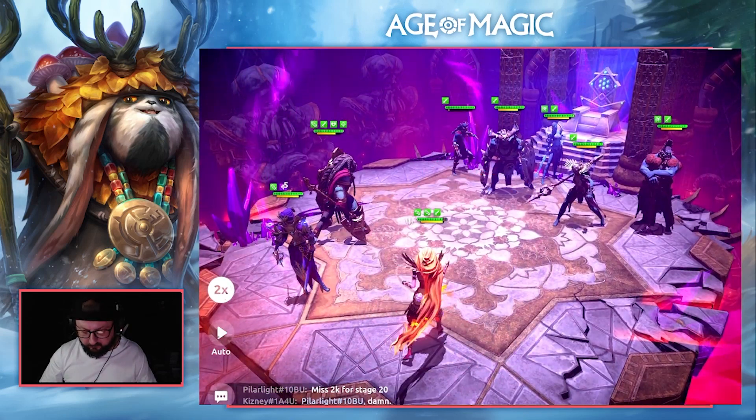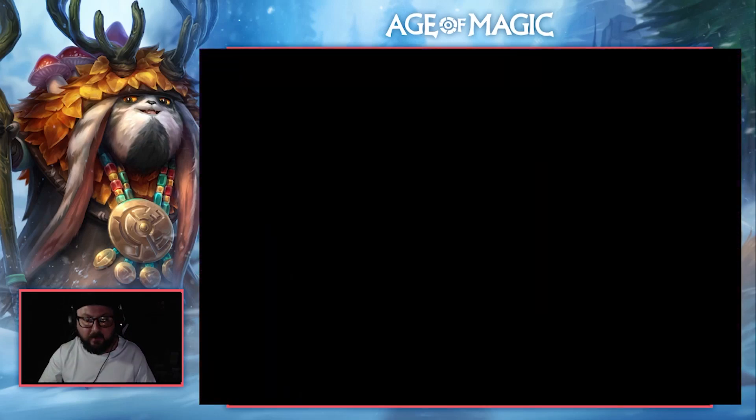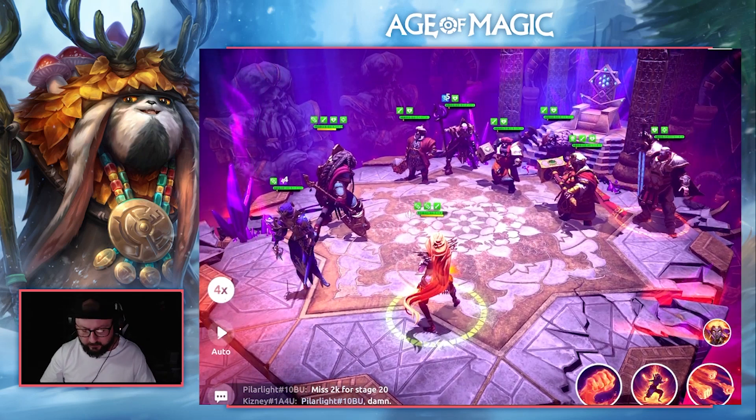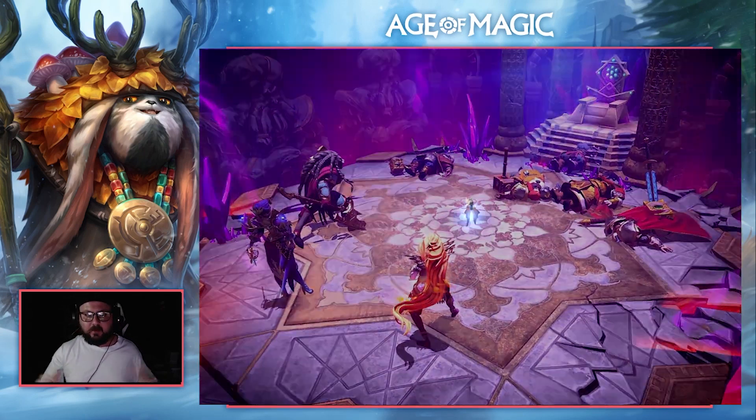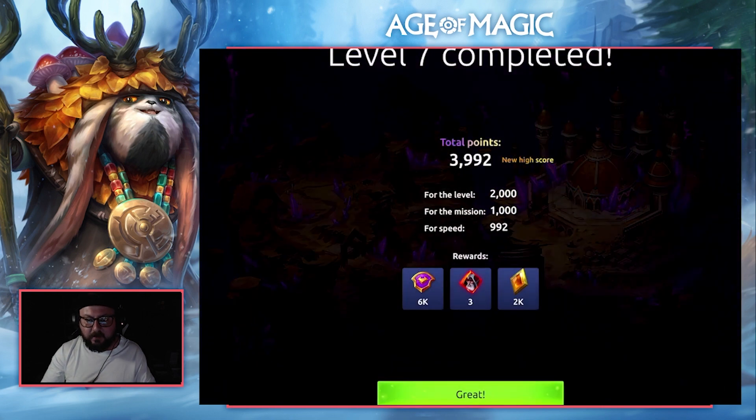Jumping into battle, we're going to use the basic of Morrigan and not the ultimate, and hope for good RNG. Boosting this up to four times speed — there we go, that's the RNG — so it's your basic you want to use, not the ultimate. Then we use Flame's AoE and get the kill, giving us a two turn kill and a completion of level seven with a score of 9,939,992 — a fairly good score. Going to be hard to beat that. Anyway, ladies and gentlemen, thank you so much for watching. If you have any questions feel free to leave a comment below and I will answer it to the best of my ability. Until next time, please take care of yourself.